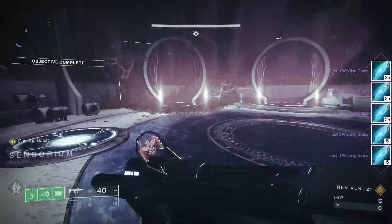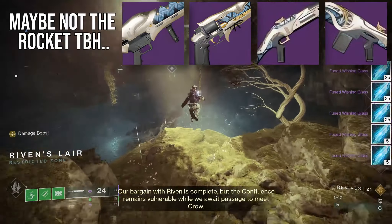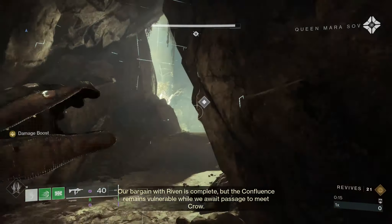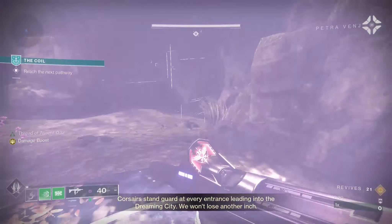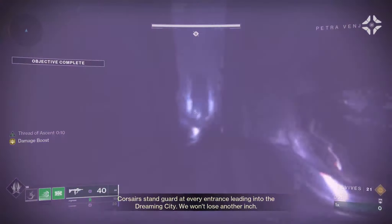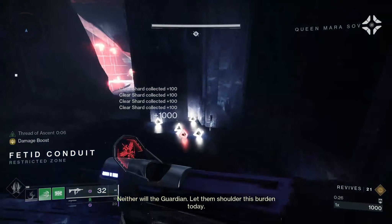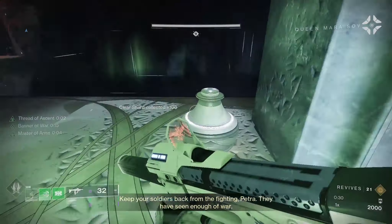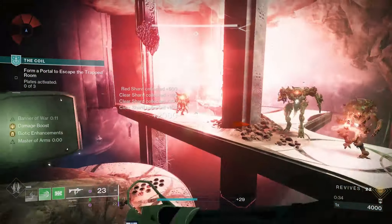Obtaining all your wanted god rolls for the reprised Dreaming City weapons is a lot easier than you would think, with this quick and easy farm being available for all of them. The method is really just as simple as looting the first chest in the Coil for a guaranteed Dreaming City weapon, as well as a chance for seasonal weapons, armour, or engrams. With the right routing, this can be done in less than a minute consistently.